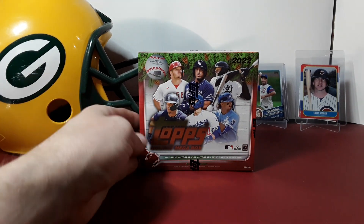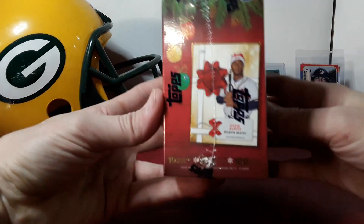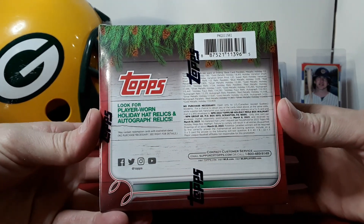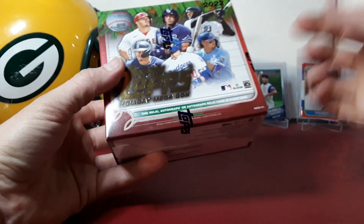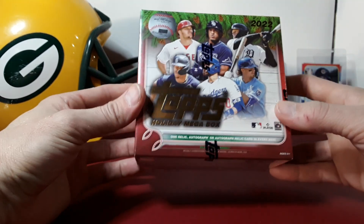What is going on everybody? Back now with a rip today — got a 2022 Tops Holiday Mega Box. These are a fun rip, cost $25. There's some odds and stuff you can check out. It's a nice little fun rip for 25 bucks — you get an auto or relic, usually a relic, but you can hit an auto.